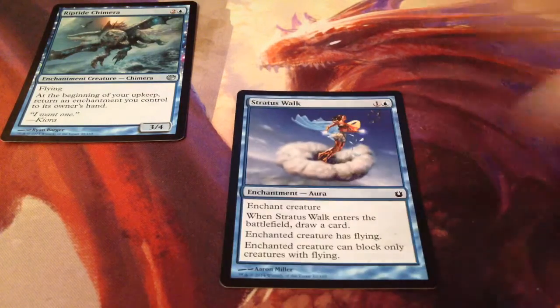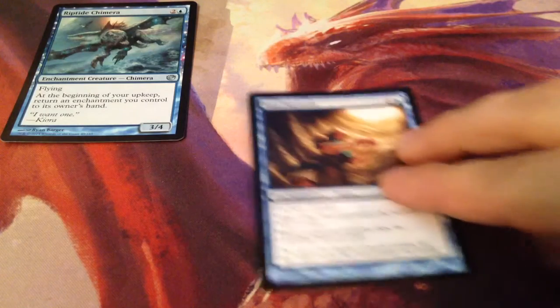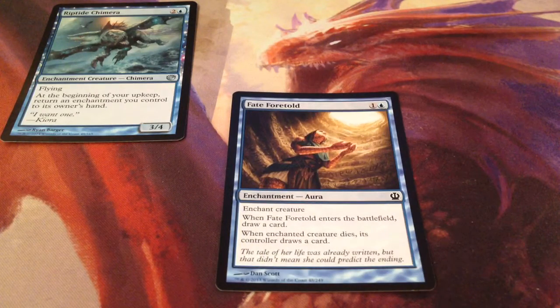Next, we have Stratus Dancer. Stratus Dancer, when it enters the battlefield, lets you draw a card. Enchanted creature has flying, and the only downfall is it can only block creatures with flying. But you can actually use that on other opponents' creatures too — so now only they can block flying and they only have one creature out, while I have a whole bunch of ground creatures. Really useful for that reason, and it lets you draw a card. And we've got Fate Foretold — another blue 2-drop enchantment that lets you draw a card. And when the enchanted creature dies, its controller draws a card. So it doesn't really do anything except let me draw cards for 2.